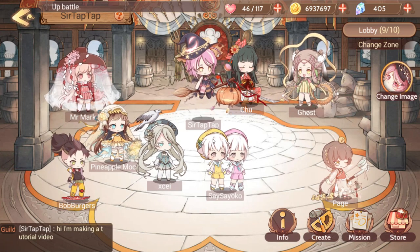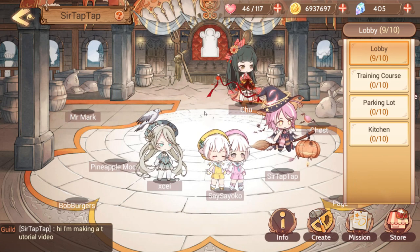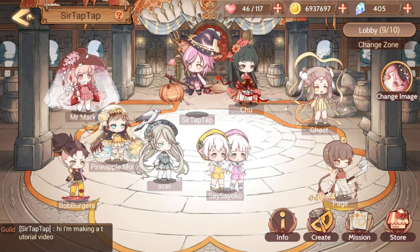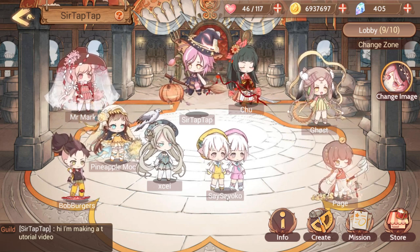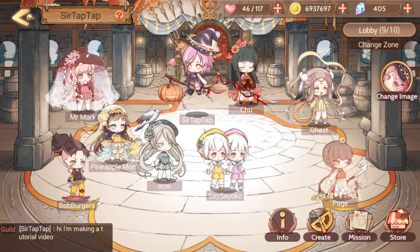The only way to get Canele and Spaghetti shards is through a guild, so if you want those you've got to be in one. You can also change zones, which are just rooms with other people — though they're all visually identical unfortunately. It's a fun way to show off your characters. When somebody gets a new skin they'll pop in and show it off — like Seiseko showing off Double Scoop, the super rare character, and Pineapple Mochi excited about Pineapple Cake.